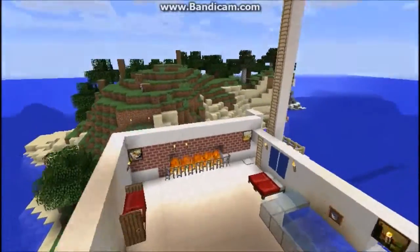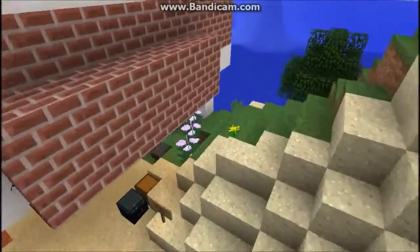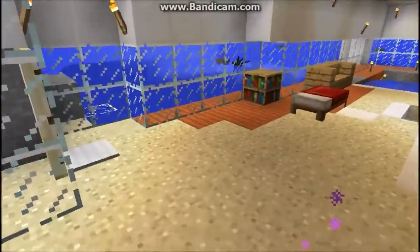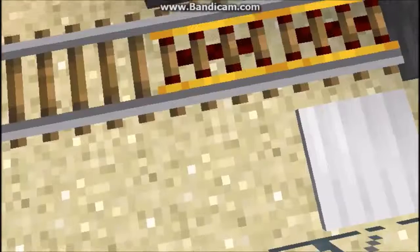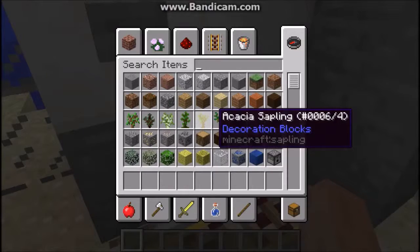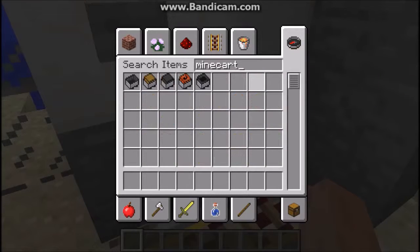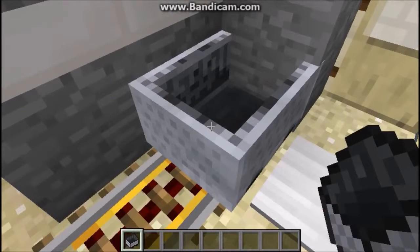Now let me show you my railway system. Let's go there. There is no mine cart here so I need to add one. I'm going to add one for you. Okay, so there is the mine cart. Now let's climb in it.